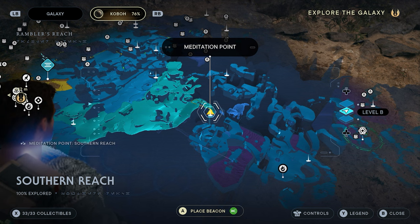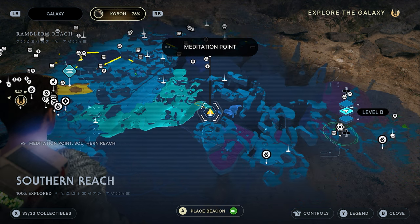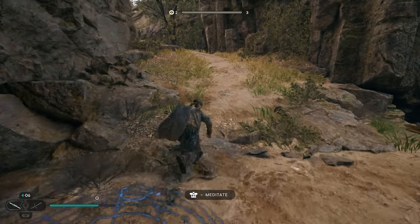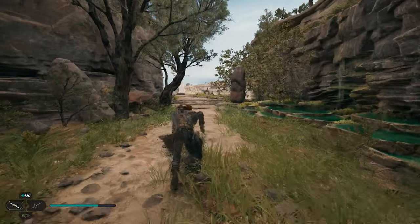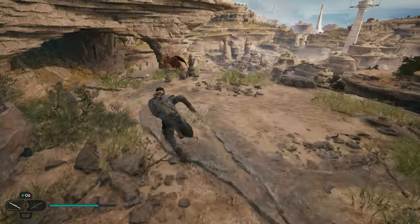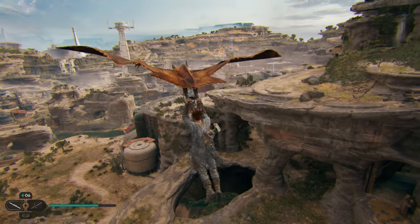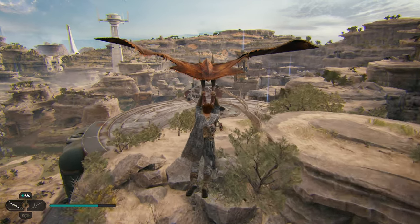To get our seventh and final Jedi chamber, we're going to head over to the Southern Reach meditation point found in the Southern Reach — it's right at the entrance when you leave the Derelict Dam. Starting from this meditation point, work your way up the path into the reach. Once you get to the end, you're going to find a bird that you can fly on. Hop on this bird and fly over to the rock structure. If we fly over here, there's actually an entrance we can go into.